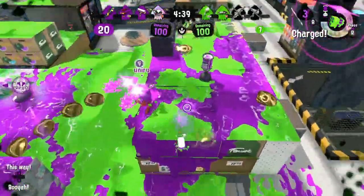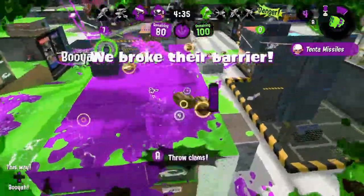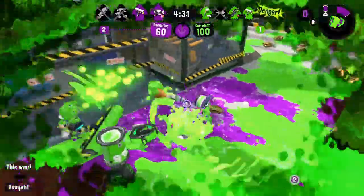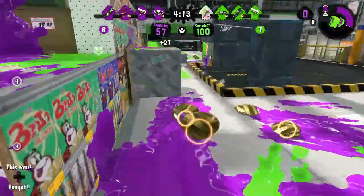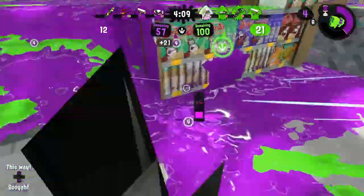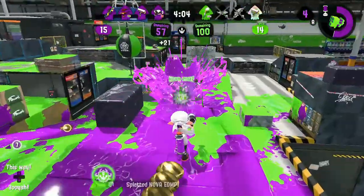While the Kensa Splattershot is undoubtedly a slayer, it is the most passive of the three Splattershots due to its kit. Tenta Missiles are not a slayer's special, but they do punish your opponents for sticking together and can lead into some nasty follow-ups. Missiles are also good to use for information, which is invaluable. As long as your missiles haven't hit the ground, you get to see your target's location on your screen at all times, which you can use to cut off their escape routes.